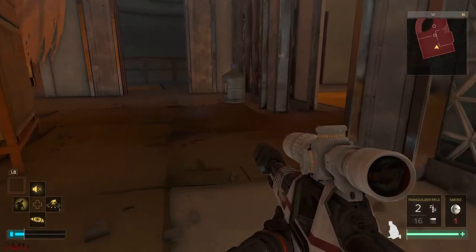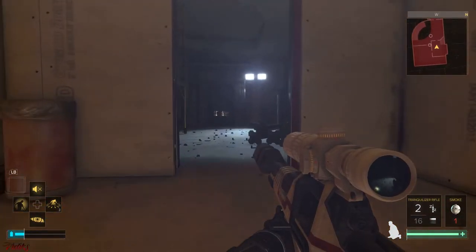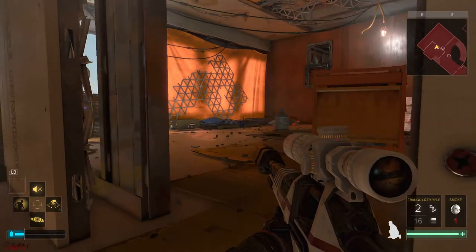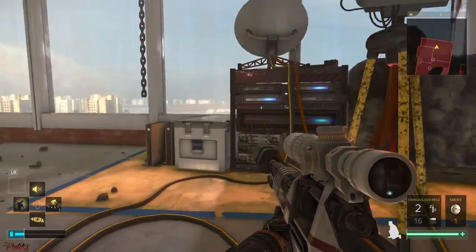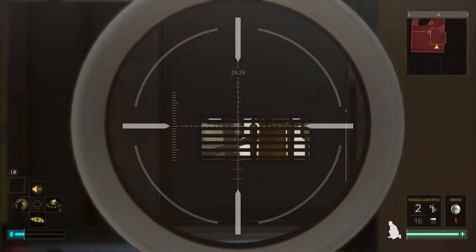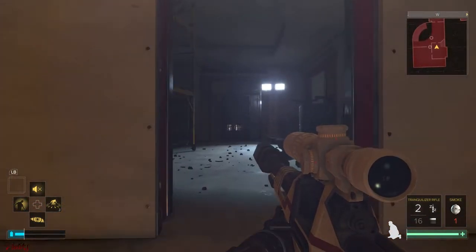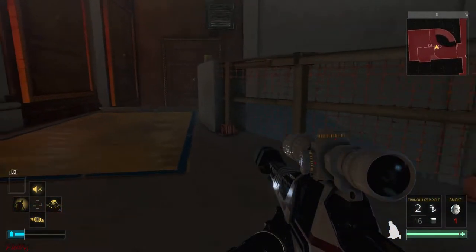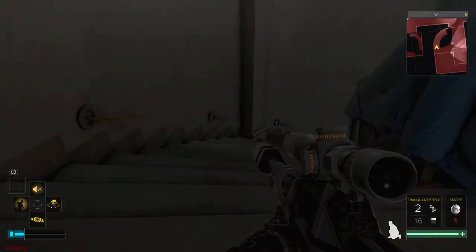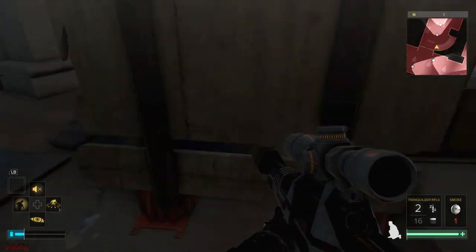To do this objective, we are gonna proceed through that door over there. Coming from the signal booster, you can simply go straight ahead to that door. But before going there, we are gonna move down and do a small run down the stairs, taking cover right here.